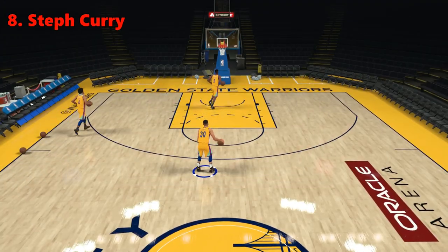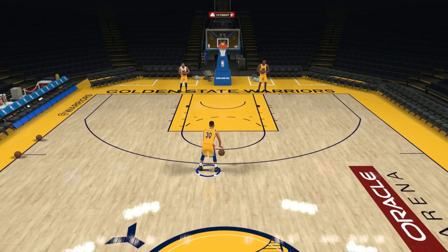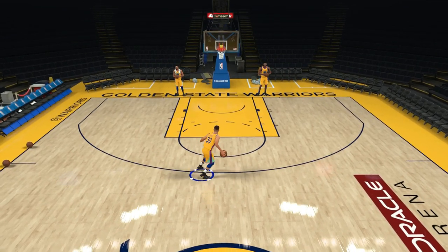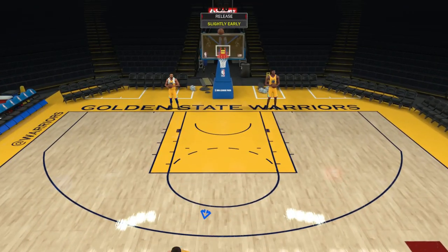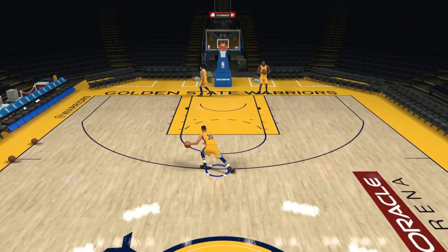At 8 is Steph Curry. Curry's rhythm dribble is largely tied to the ridiculous combination dribbles he can pull off to make it unstoppable. Perform a crossover combination then a rhythm dribble speed boost, or behind the back then a cross then a rhythm. You get the point — all his moves are complimented well.